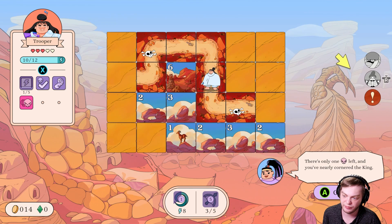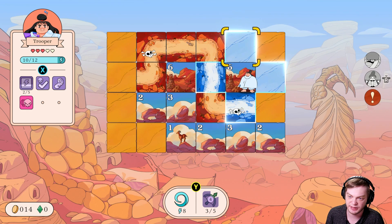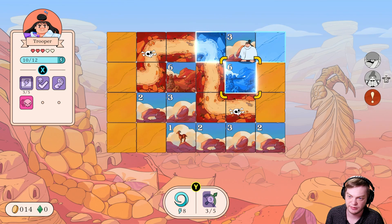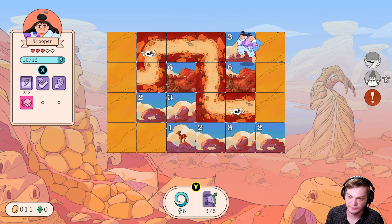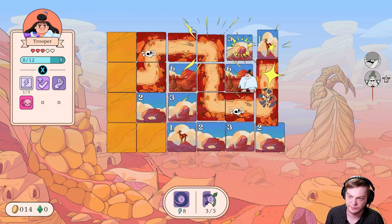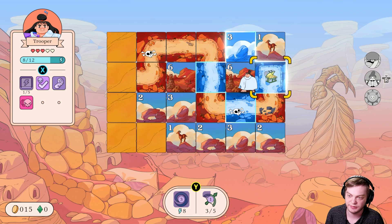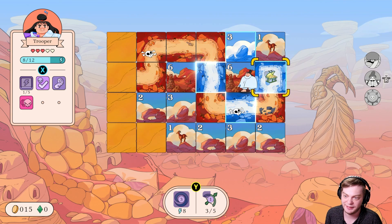There's only one enemy left and I'm nearby the corner. The king — you take it from here, I'll see you on the road. So this has to be a free area. All cleared!